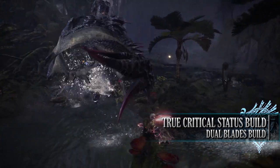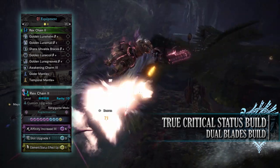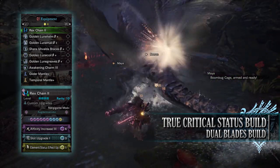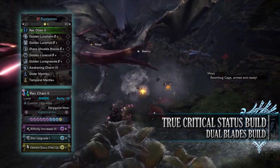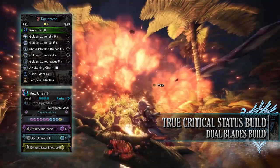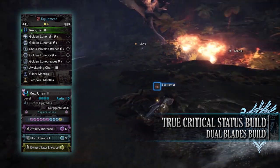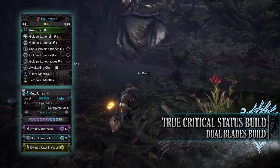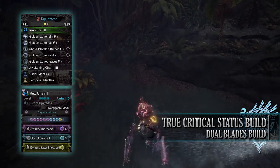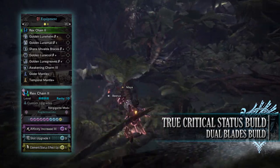For this build you'll need the Golden Lune Helm Beta, the Golden Lune Mail Beta, the Shara Ishvalda Braces Beta, the Golden Lune Coil Beta and the Golden Lune Greaves Beta. I'm also using an Awakening Charm 3, and for my weapon I'm using the Rex Chain 2 — a blast-based build. It may not be the best but I love how the chainsaw Dual Blades look. Augmentations include Affinity Increase, a Slot Upgrade, and Status Effect Up augmentations. For custom mods I've combined Attack Increase and Affinity Increase to counter the negative affinity the Tigrex Dual Blades normally have.